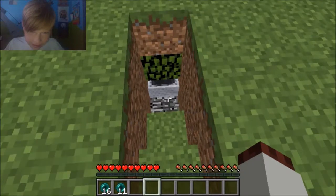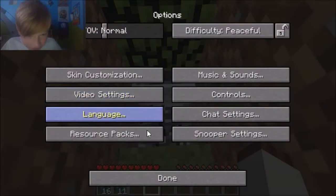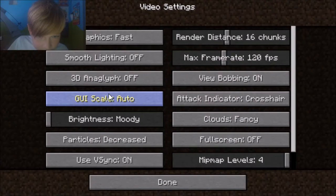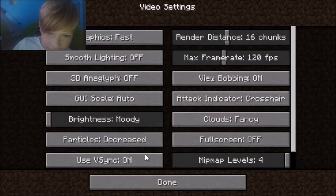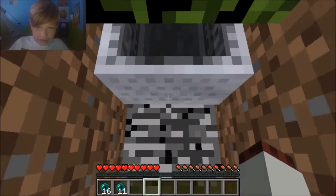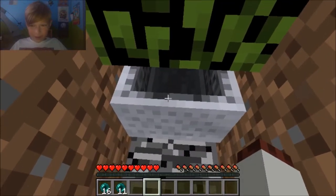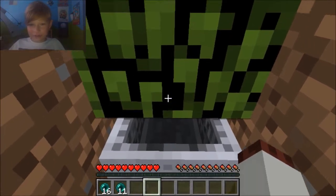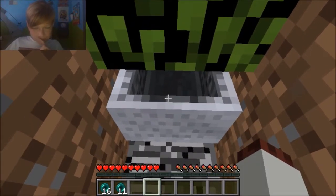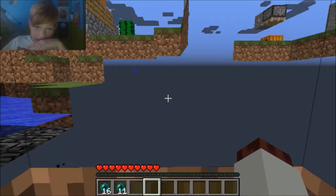For our second glitch, go to Options, then Video Settings, and make sure your graphics are set to Fast. Then put a rail down, then a minecart, then a leaf on top of it — any leaf will do. If you go inside the minecart, you can see everything — well, you can kind of see things. You can have x-ray vision.